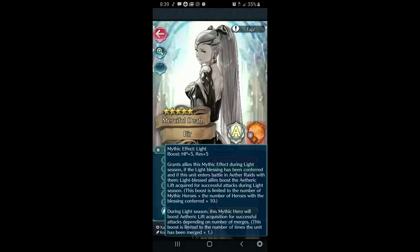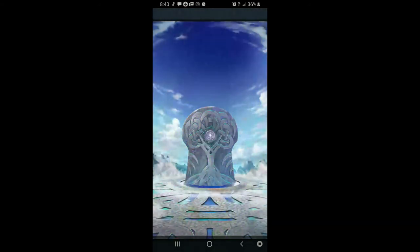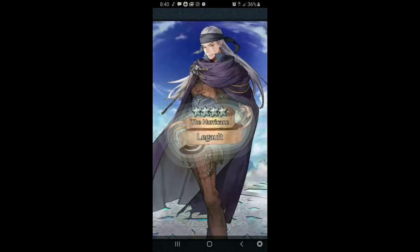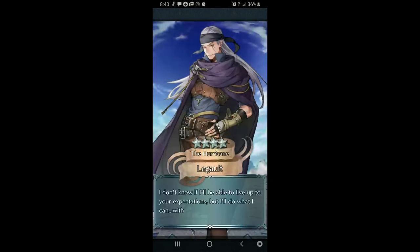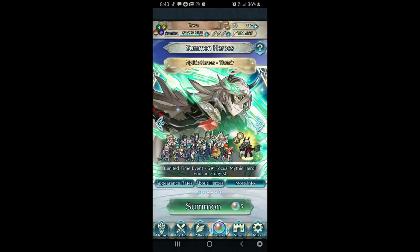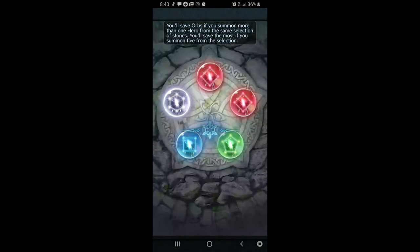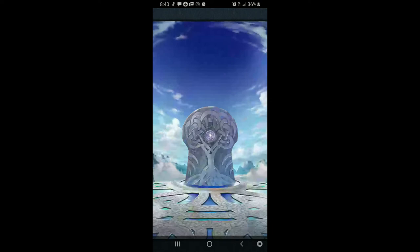She currently is the only Light hero in Aether Raids. Also, for people who are going to start the game — when you make a new account, it should give you a special banner where you can pull Eir. The game also starts you with roughly 200 orbs, and you can get about 200 or maybe even more orbs before the banner expires, because I think it lasts about two to three weeks. You get all these beginning quests that just rain orbs on you — just unload your orbs onto that banner to pull Eir, because at the beginning of the game Eir will carry you through almost anything, and you'll need her for Aether Raids.